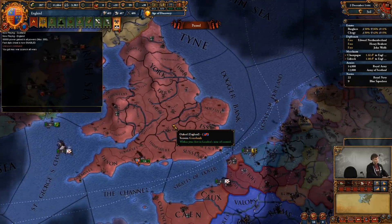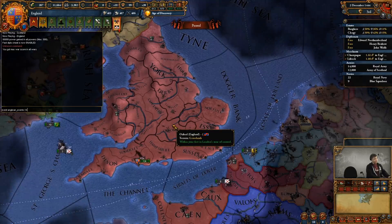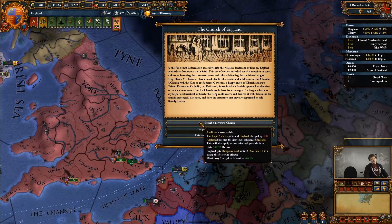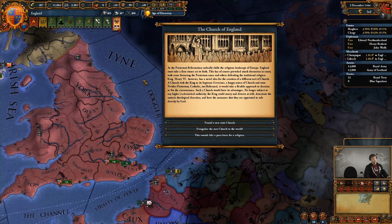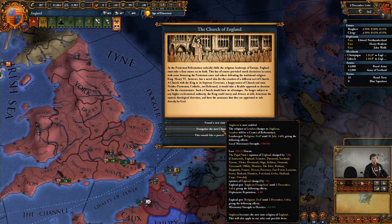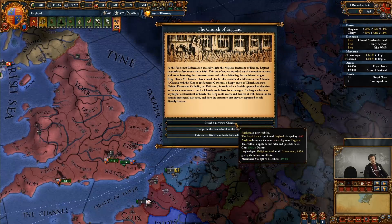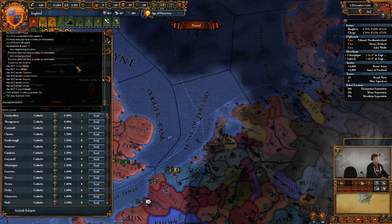While we're still on England, I'm going to show the new religion available here. Anglican is now available with Rule Britannia. It's a new Christian religion, and when this event fires after the start of Protestantism, you can decide to found a new state church or even evangelize the new religion, which will spawn a center of reformation for it. Let's actually found a new state church here — and now we have Anglicanism. It uses church power, which we're going to drown ourselves in.